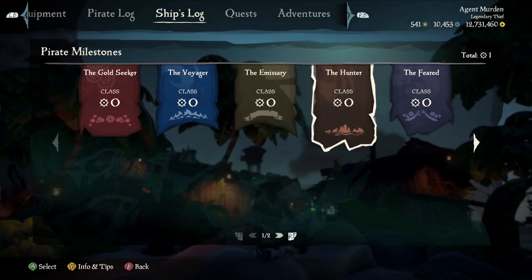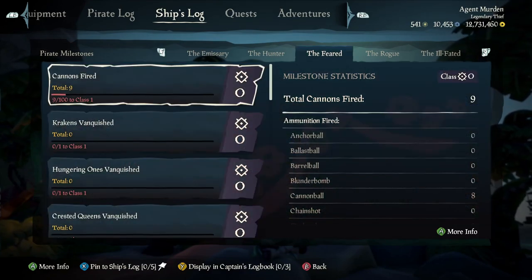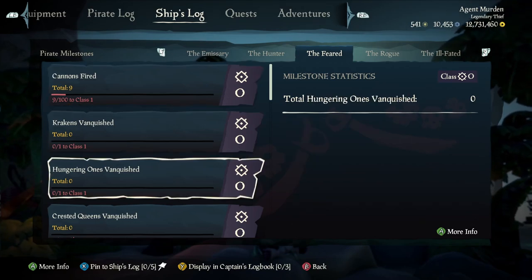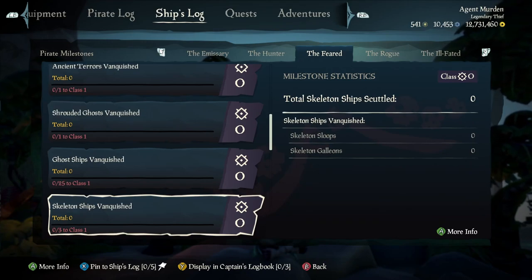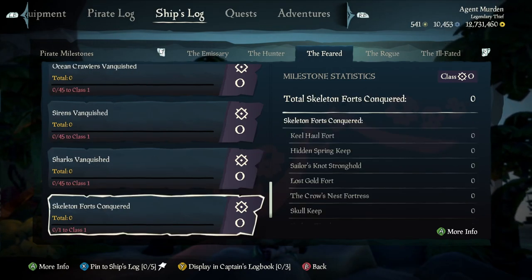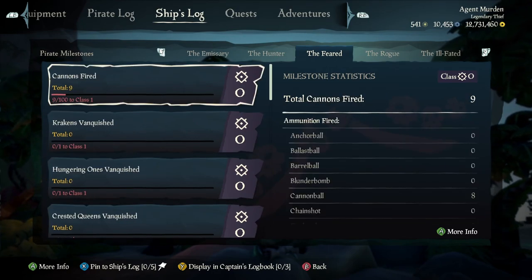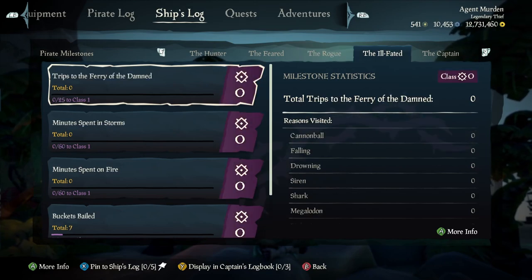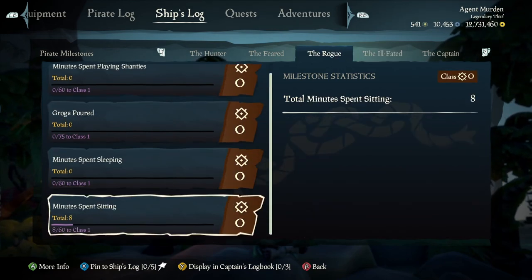If we go into any of these — I'm going to go to the Feared — we have different types of statistics that we can keep track of. So like Cannon Fires, Kraken Vanquished, Hungering One — these are all the different types of Megalodons right here — and just all sorts of different stuff you can keep track of. I'm surprised this one doesn't have like a player kills stat or something; I don't know if that's one of the other ones, but I'm surprised that's not a milestone that can be tracked.